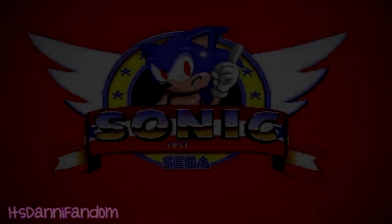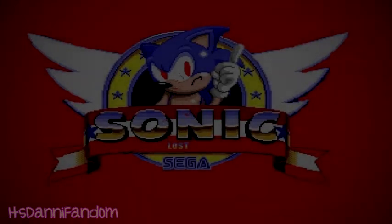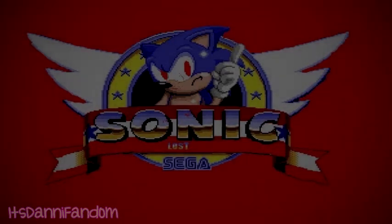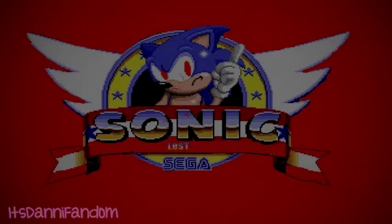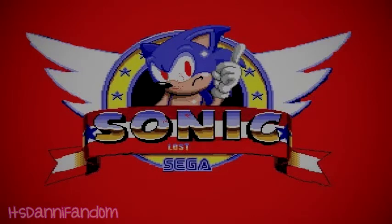It started with the intro from the original Sonic the Hedgehog, but some things were unusual about it. There was no background, just a black screen. And there was no title, just a giant ring with Sonic in it. The game began with the same thing every old Sonic game started with — a green island stage with flowers and palm trees. But the zone didn't have a name; it only said Act 1. The music was Green Hill Zone, but slowed down like in the European version. There was also no life, time, score, or rings counter.